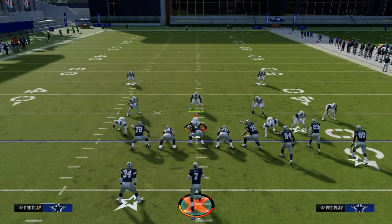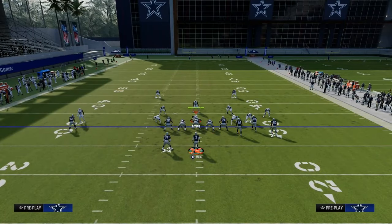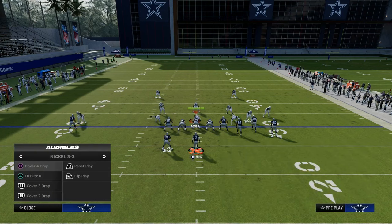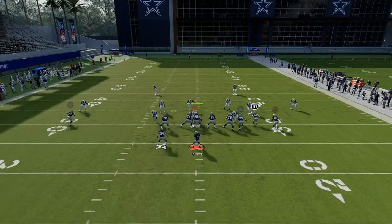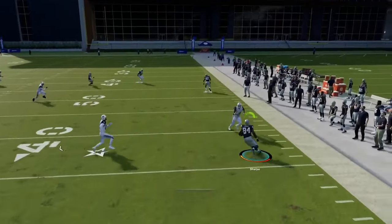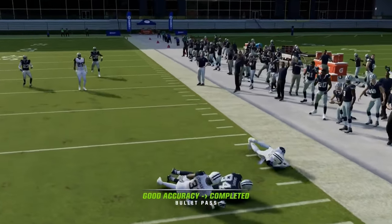The other cool thing about Bunch is you can utilize a whip route. The reason why you might want to utilize a whip route is because, let's say they're in cover two — the whip route will run and then you'll see that cloud gets really pulled back and you can throw that whip route as well over the middle of the field.